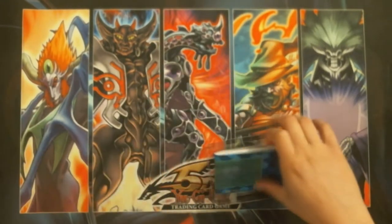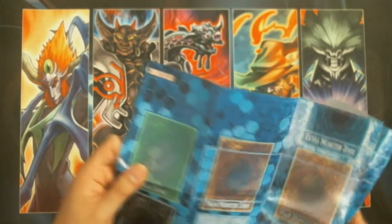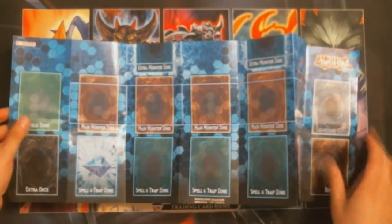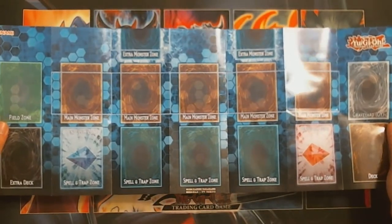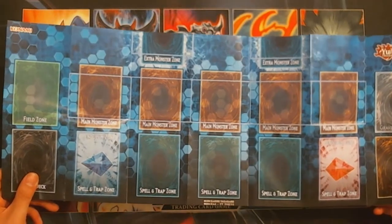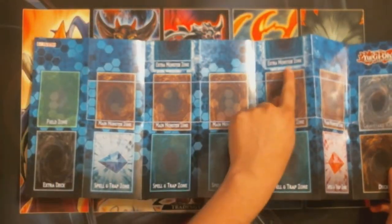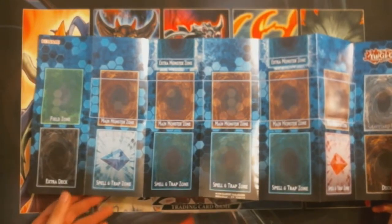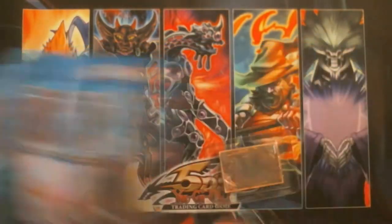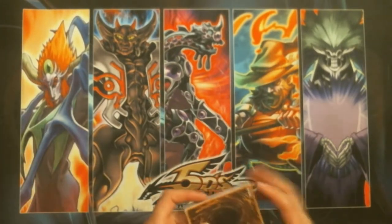So we have the instruction booklet and the new play mat. These new rules really screwed over Pendulum and anybody who summons like 20 times in one turn. So that's the new play mat with the extra monster card zones.